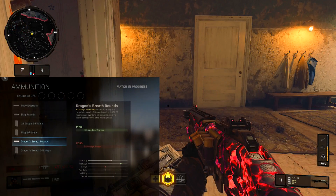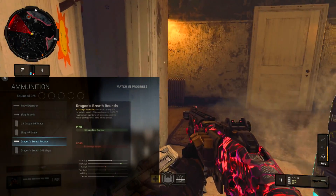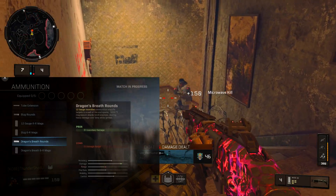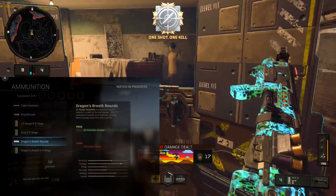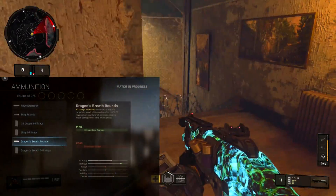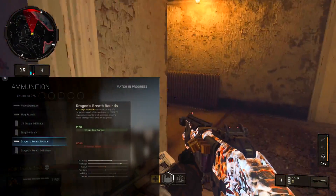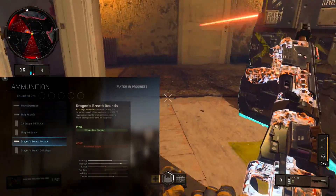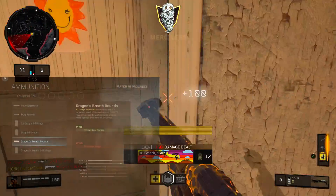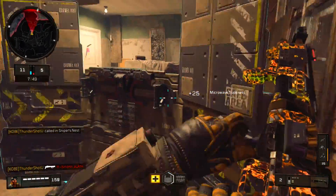Every attachment in Modern Warfare has a good and a bad side. Does it slow down ADS speed even more? The pros are incendiary damage; the con is damage range. If you look at the range bar it's like a tiny little speck — you lose a bit of range but gain a big boost of damage, plus the damage over time flaming incendiary shotgun effect.